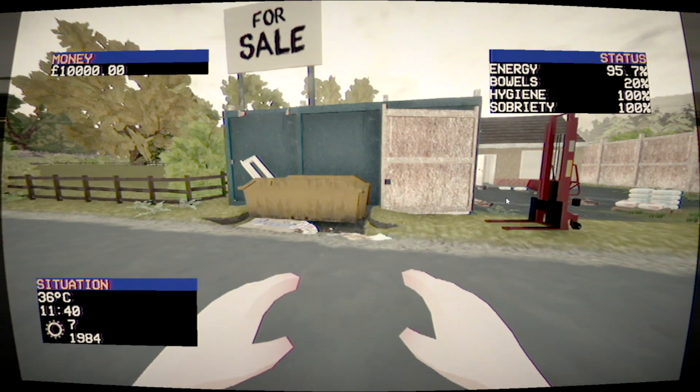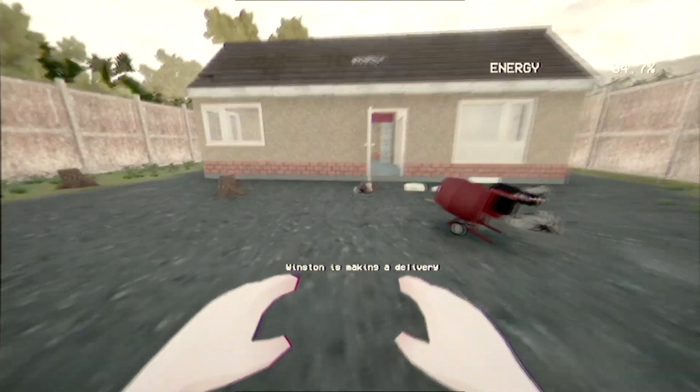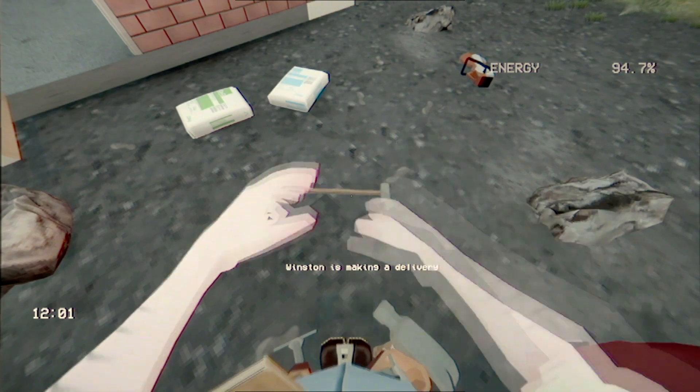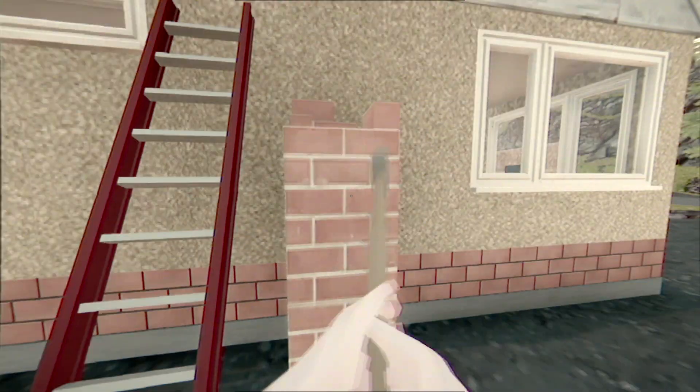So we've got ten thousand pounds now. What should we start with? Can we break this wall? Let's try. Doesn't look like it. Can we break windows? Oh, we can break windows! Can we break this little chimney? No, it doesn't look like it. I wonder if we can actually fix the chimney.